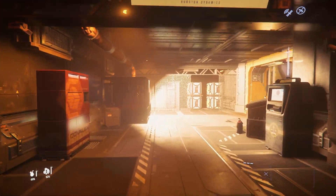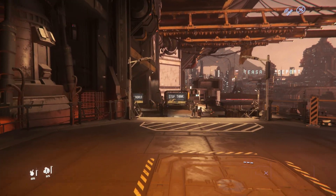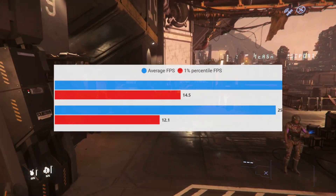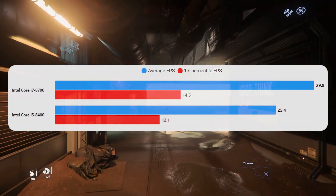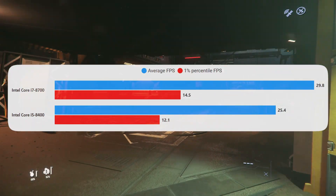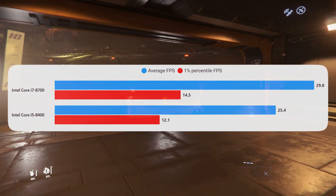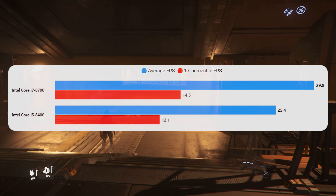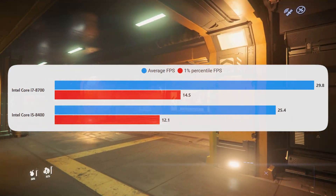We'll start off as always in Loreville. On this occasion Loreville isn't a great place to test this system for the CPU specifically. You'll see an improvement with the i7 8700, but quite a lot of the Loreville run is bottlenecked by the GPU, so this doesn't really show us how much of an improvement you'll get from the i7. But it is a good start and we are now hovering around the 30 fps mark with this minimum spec system.